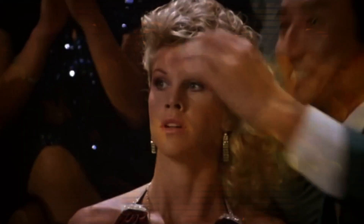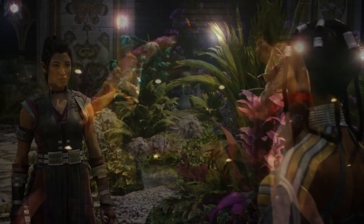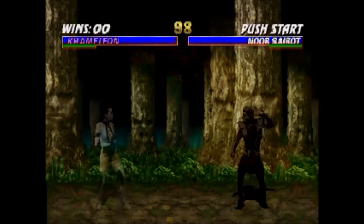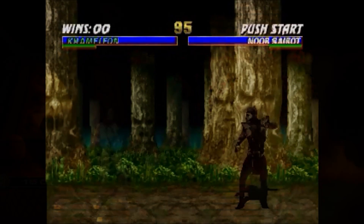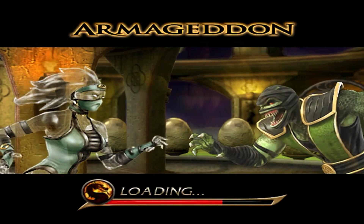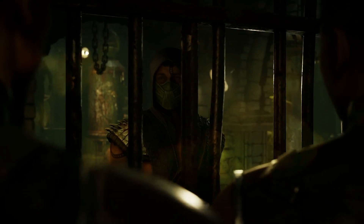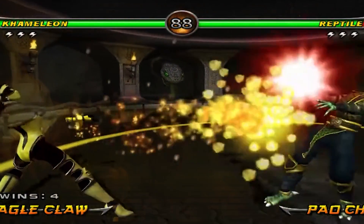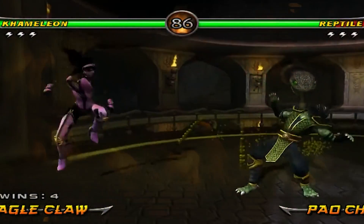Just as Johnny's character skin tells a tale of the game's origins, other cameo characters bring their own rich histories to the table. Enter Chameleon, another intriguing cameo fighter in the game. In the original timeline, Chameleon stood as the last living female in the Saurian race, driven by a thirst for vengeance against Shao Kahn for the annihilation of her people. Her interactions with Reptile were always a point of interest. With Reptile being recently announced in this rebooted timeline, one can't help but wonder — will Chameleon's tragic past and her quest for revenge be explored in this reboot? The intertwining of these characters' stories showcases the depth and intricacy of the Mortal Kombat universe.